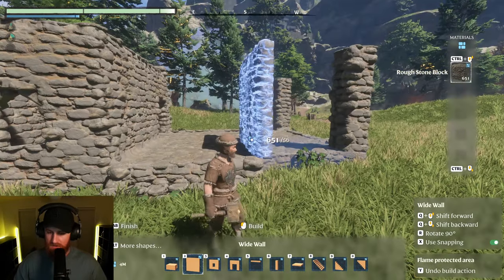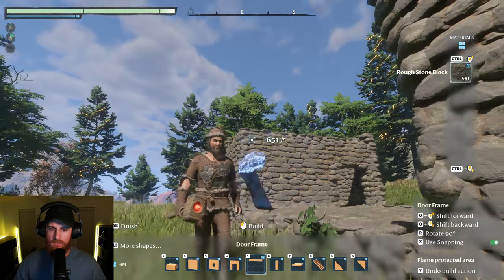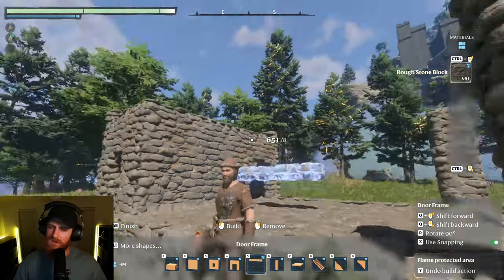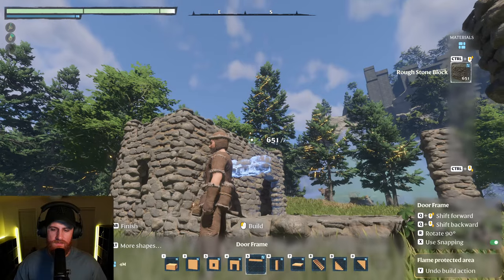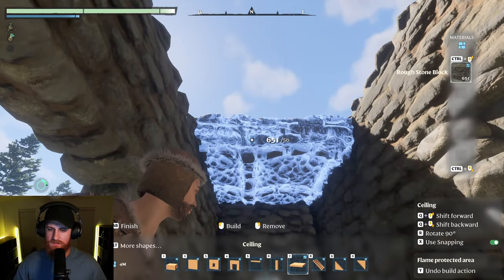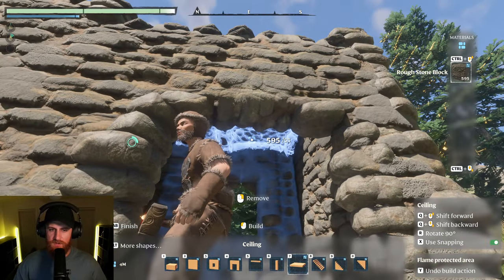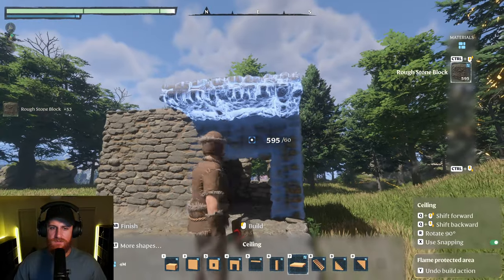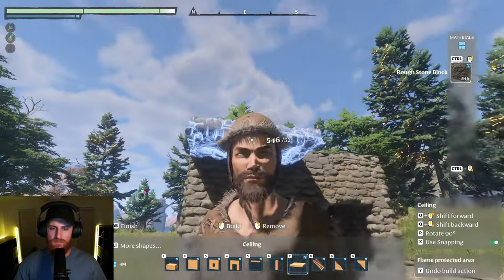Pretty sure I can do windows. I guess we'll find out. I don't actually know if this build will work. Oh, it's a door frame. I don't understand how that's a door frame, but okay. Ceiling — we'll do a ceiling. The snapping is a bit weird, but because I have the undo it's really useful. Ceiling is in, and then I'll do a roof over all that.